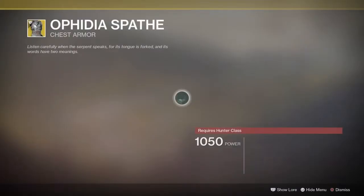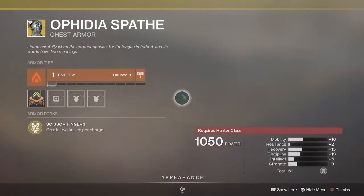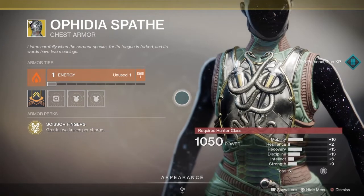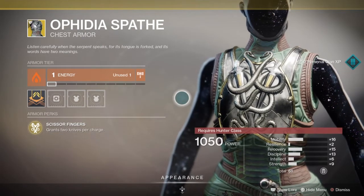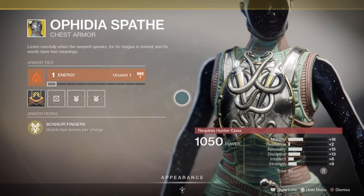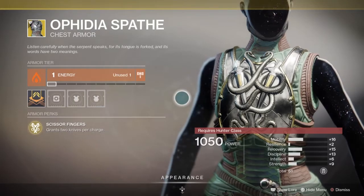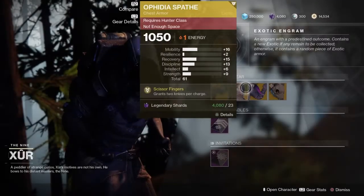Next up, we have the Ophidia Spate. This is an exotic chest piece for the Hunter class. It comes with the intrinsic perk Scissor Fingers. With this, you're going to get two additional charges for your knives. So if you're good with the knives, this is an excellent exotic to rock with, especially in PvP. It's really good in PvE and PvP as long as you know what you're doing with your knives. Pick it up, add it to your collection.